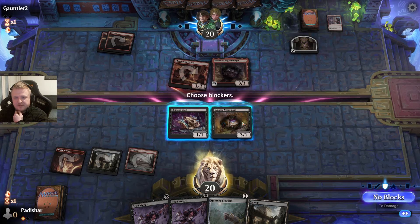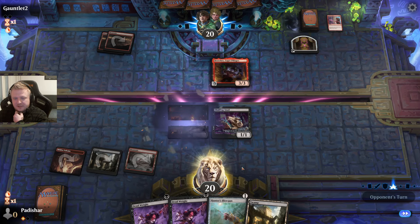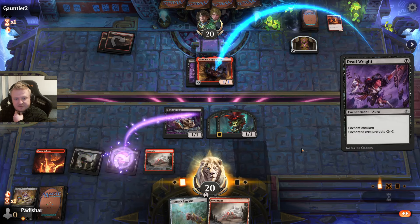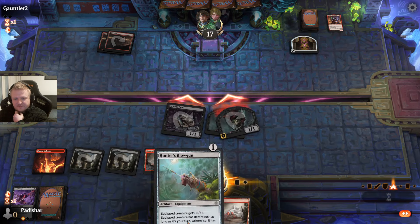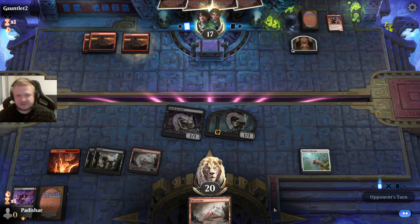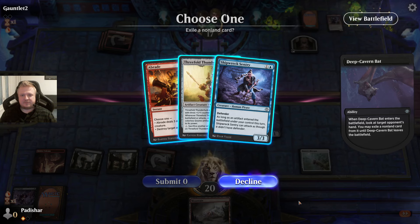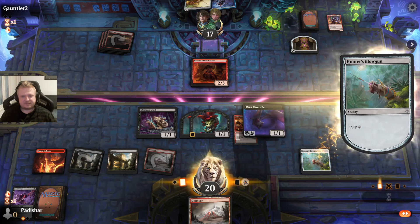This is just first strike — it's not first strike when attacking, it's first strike always. A 3-3 first strike for three mana without any other abilities would be a great card in Limited. But being rare gives it even more utility. Blade Master! I get to do this thing. Then I have the blowgun I sided in, allowing me to keep attacking. Uprate! They have to find another removal for the bat. That bat eating a removal spell is so sweet. Let's attack with this guy. Deathtouch on my turn.